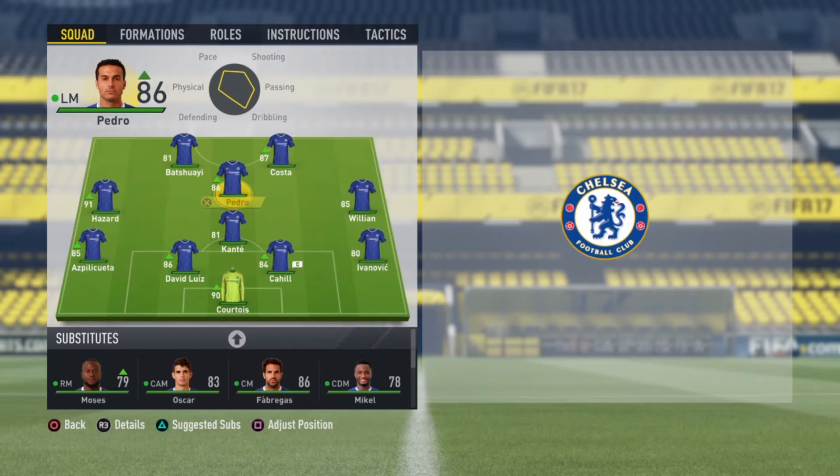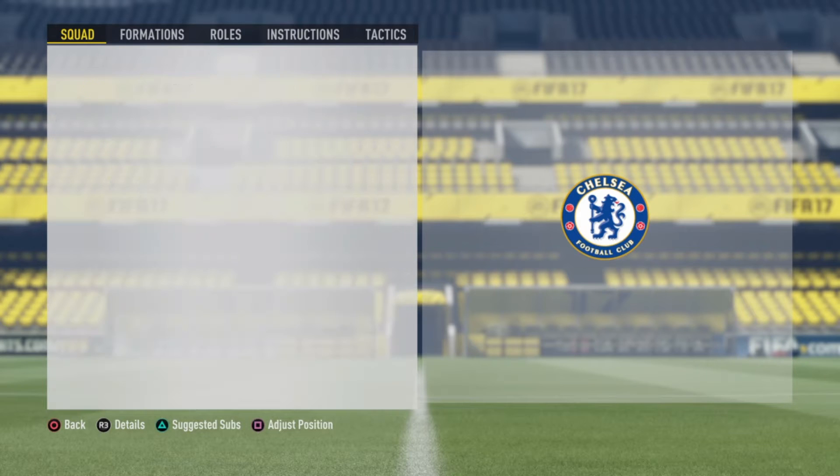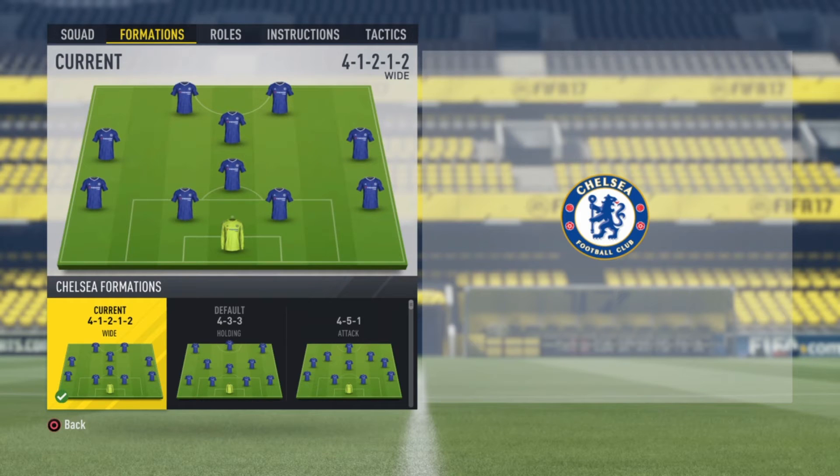The formation is 4-1-2-1-2 wide. We've got Costa and Bacitua as the two strikers, Hazard on the left, William on the right, Pedro as the CAM, and Conti as the CDM. The two centre-backs are David Luiz and Cahel, the left-back is Azbele Cueta, and the right-back is Ivanovic. The formation is 4-1-2-1-2 wide.